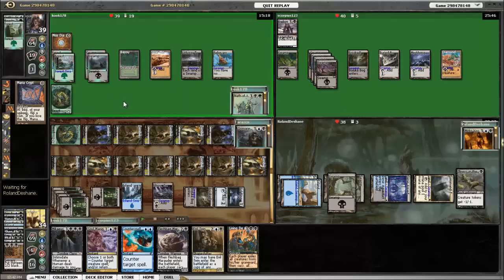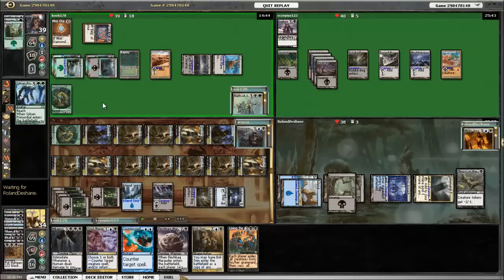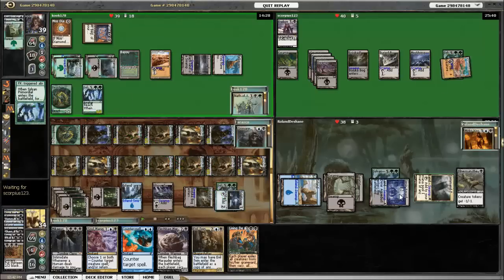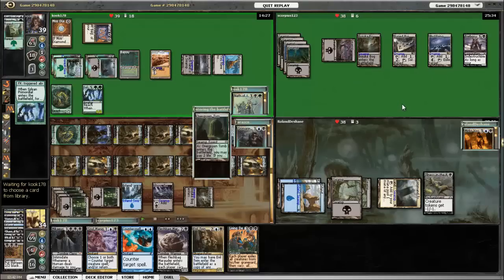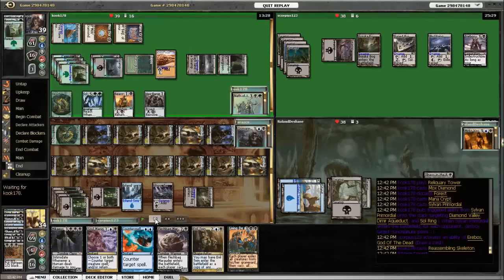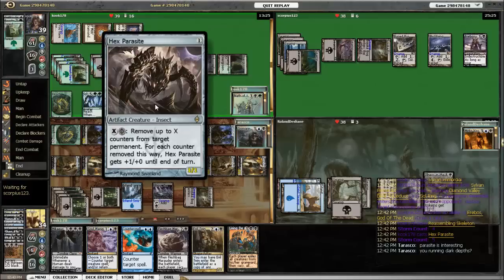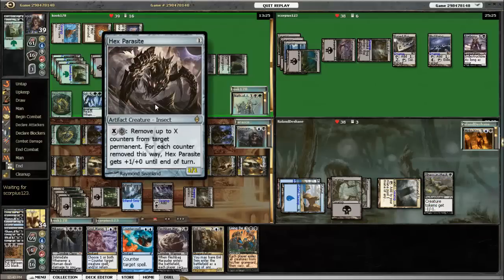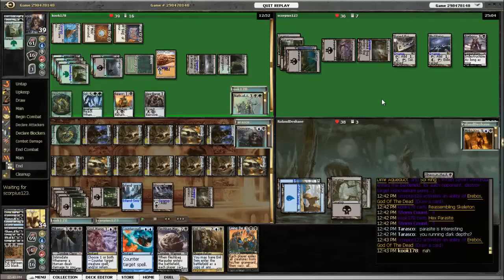There's Mox Diamond and Mana Crypt. Nath is just going to try to empty his hand. Then Sylvan Primordial comes out, which is going to blow up my Sol Ring, Dimir Aqueduct, and Diamond Valley. Erebos uses it to draw a card. Nath gets a few more forests and then plays Reassembling Skeleton and Hex Parasite. I'm a little interested as to why he's playing Hex Parasite — I rarely see this card played, usually it's with Dark Depths, but he says he doesn't have Dark Depths in his deck.